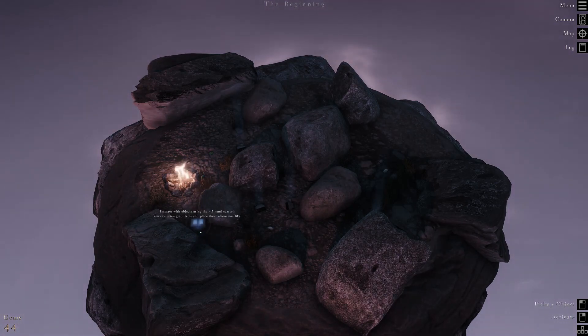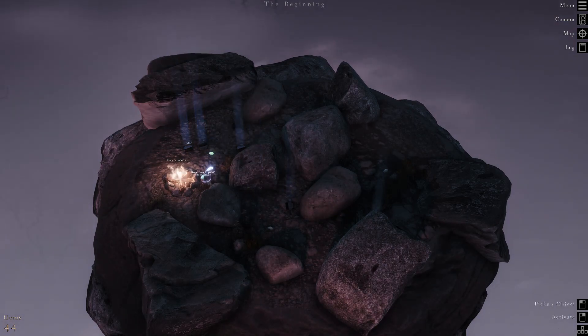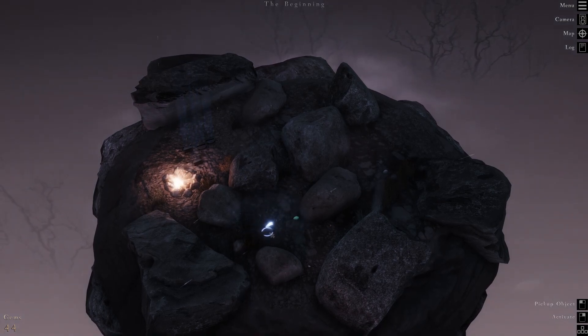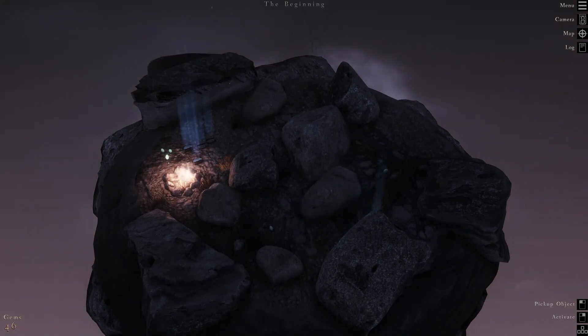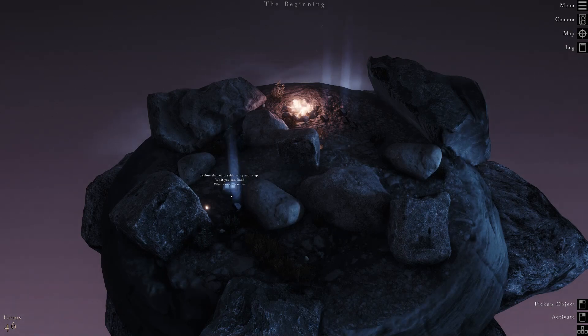The explorer's guide says: interact with objects using the 3D hand cursor — you can often grab items and place them where you like. Let's move the books we've read over here, same thing with these stones. We've read the welcome. There are common shards and grass stones we're moving. Explore the countryside using your map — what can you find, what can you create?